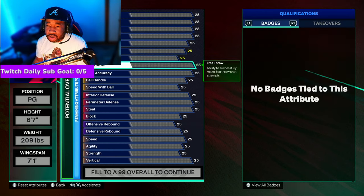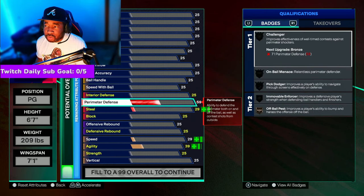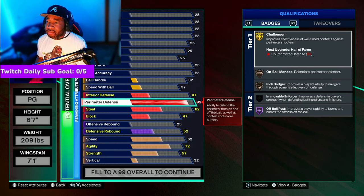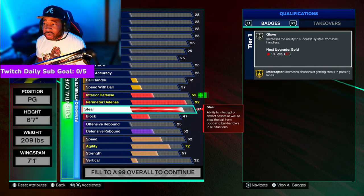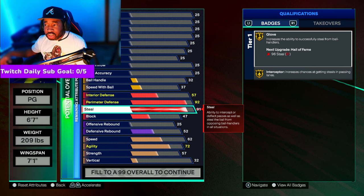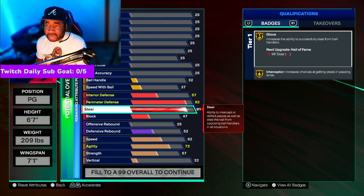We're going to start with the meat and potatoes: the defense on this build. We went kind of heavy on perimeter defense — a 92 perimeter defense — which is going to let you get a lot of gold badges and really lock up anybody. With the steal, we went with a 91. What's good about a 91 is if you're a grinder, you can get your cap breakers, get it to 96, and you'll have Hall of Fame Glove and Hall of Fame Interceptor. So that gives you something to strive for, but you'll be fine with a 91.